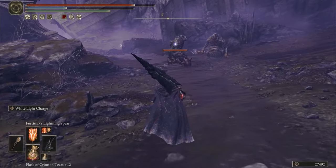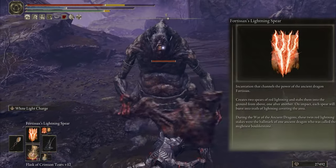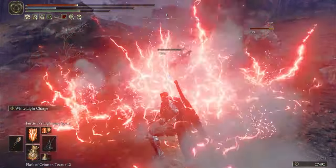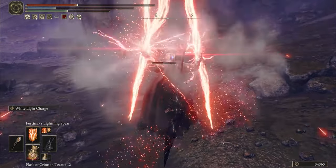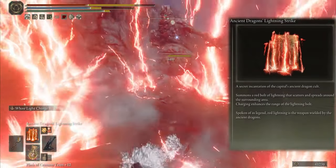The second one is Fortissax's Lightning Spear — it nails 2 Lightning Spears into the ground and deals AOE damage to foes. The next one is Dragon's Lightning Strike, and it deals AOE damage to foes close to you.